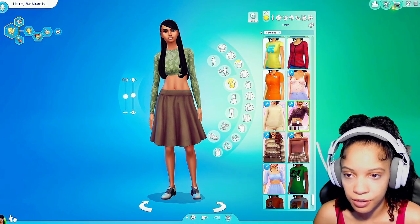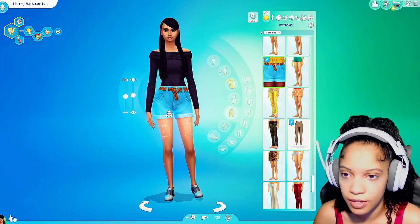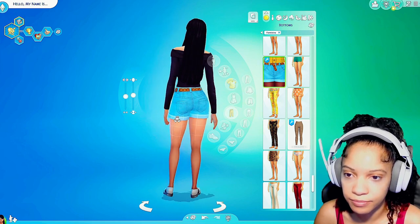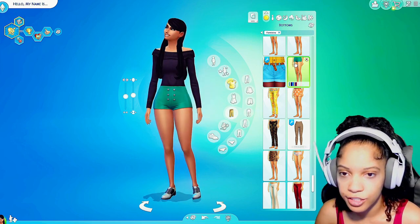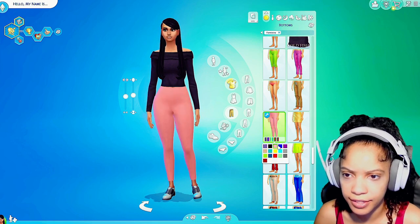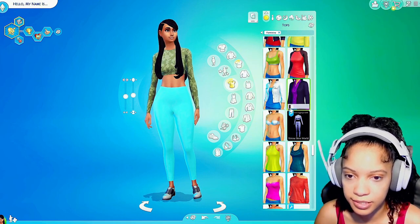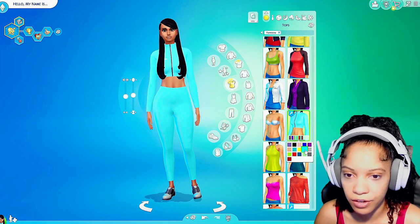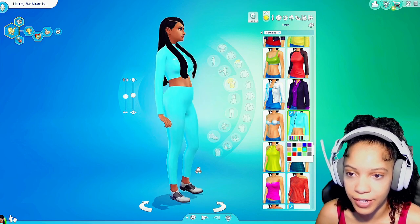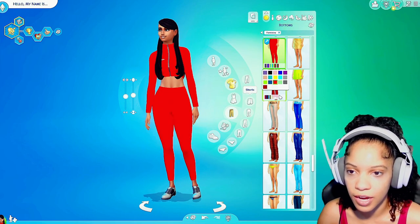Now we definitely gotta do something with these clothes — I don't know what she has on right now but we all know that's not what she's wearing. We're just gonna kind of look through — I don't really have an idea in my head. Sometimes I have an idea but with her, no. I'm liking these shorts — let me make her butt a little bigger. She is a young adult so she's gonna be a little more sexy. I kind of like this jogging suit I got from the mod. Let's find the top for it. I like jumpsuits especially in the winter time — I'd definitely wear this crop top jumpsuit. Maybe save that for her workout outfit, but no — she's gonna be more of a casual dresser every day.